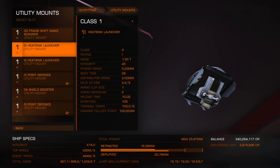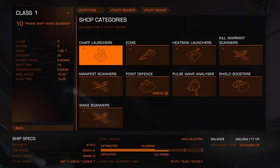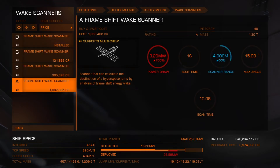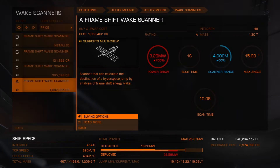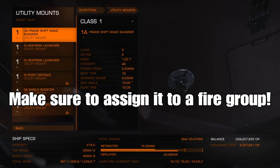You're going to need a frameshift wake scanner and I'm going to upgrade mine. The higher the upgrade, the longer the range it can scan at. This max upgrade is for 4 kilometers or 4,000 meters. The only thing is the higher the tier you go, the more power it draws, so just watch your power draw.